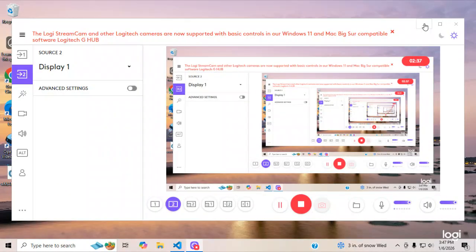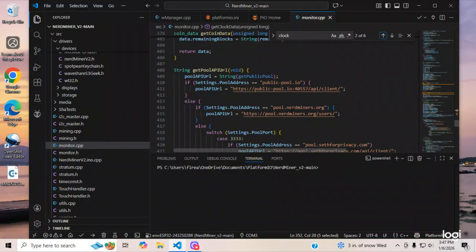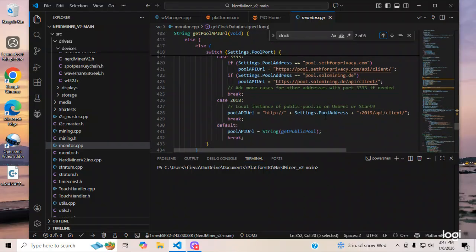sethforprivacy.org, and poolminers.de. I can show you all four pools right in the firmware of Nerd Miner Version 2. Here they are: publicpool.io, pool.nerdminers.org, pool.sethforprivacy.com, and pool.solomining.de. Those are the four pools.